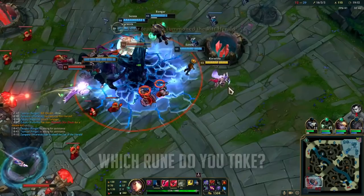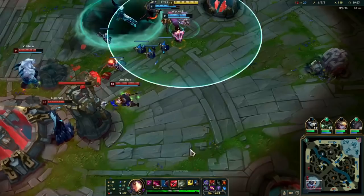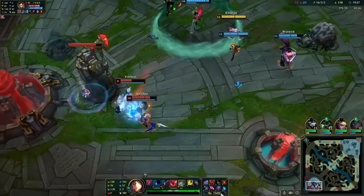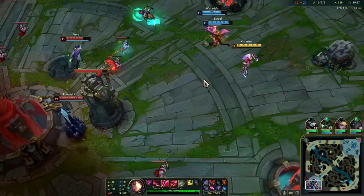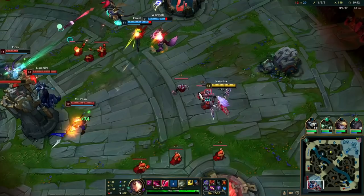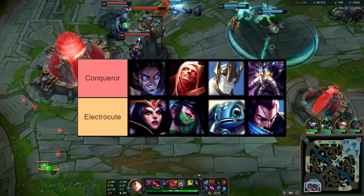Alright, so we went over the runes. Now it begs the question: when do you take Conqueror and when do you take Electrocute? I like to pick the rune depending on the matchup — whichever I feel I can apply the most pressure with to the enemy laner. In a lot of matchups, both runes are viable, so it comes down to personal preference. But I've made some exceptions for certain matchups where I feel one rune is better. Here's a general idea of what I take into specific champions.